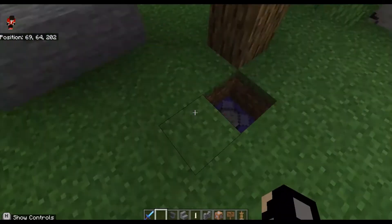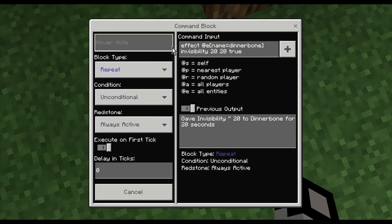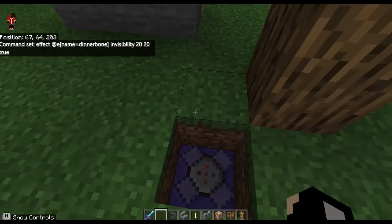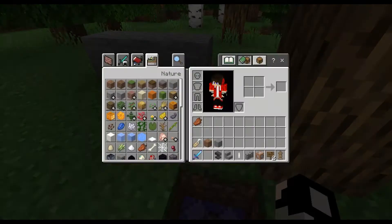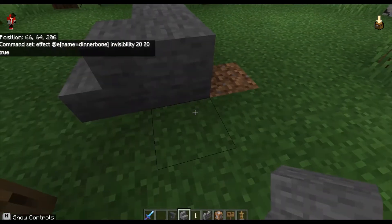For this I've already set up the command block. It's the same as before: effect at e name equals Dinnerbone, invisibility 2020 true. In case you didn't get that, I will put it in the description below.